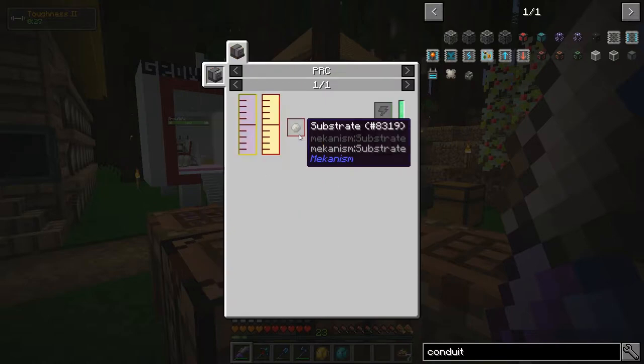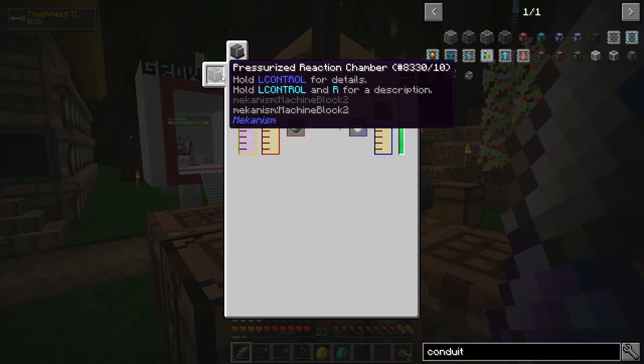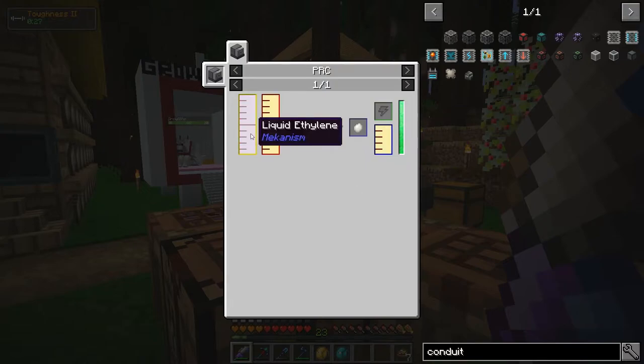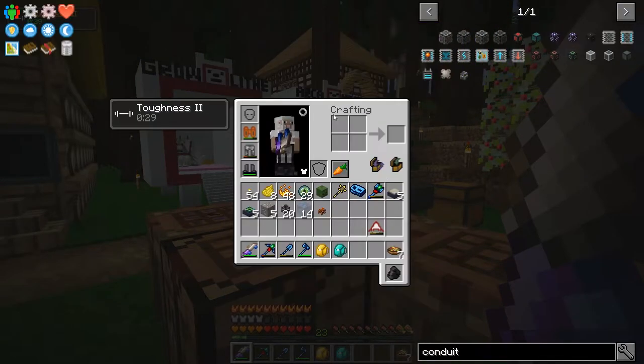The HDPE pellet requires a whole load of Mekanism machines. I need the Pressurized Reaction Chamber, which takes a substrate and turns it into the pellet using oxygen and liquid ethylene. The oxygen I'm already making with the electrolytic separator from water. But liquid ethylene — I don't know where that comes from yet. There's definitely quite a few machines I need to make to get this to work.